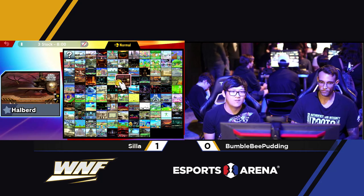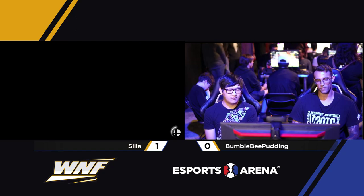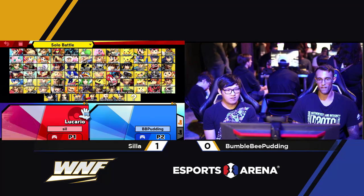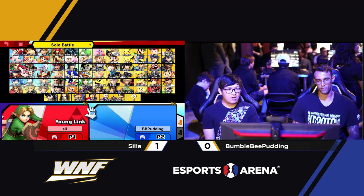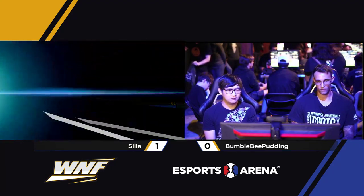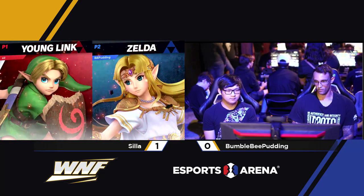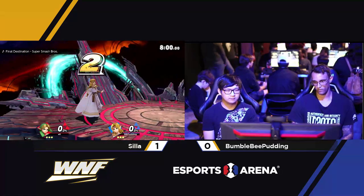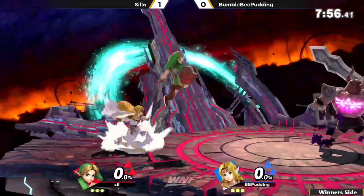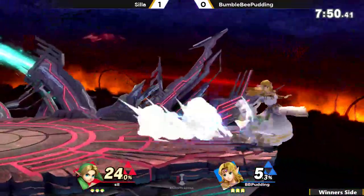On to perhaps a different stage for game two — we might see Final Destination. I'd imagine that would be the pick. Palutena isn't a character with necessarily a bad stage; she does favor some over others, but she doesn't have a best stage to the point where it's always useful to go there. Pudding is going to make the switch to Zelda — a different kind of zoner on offer here. Young Link against Zelda, two characters from the same franchise. Going to have to see how Pudding does with some of these phantoms, and he will have to play an entirely different mid-range game.